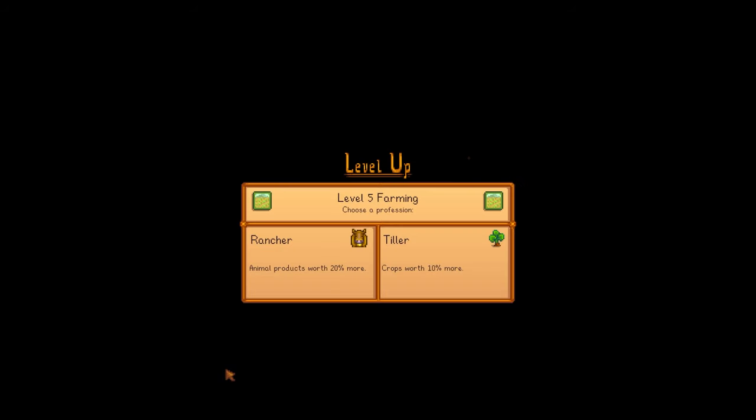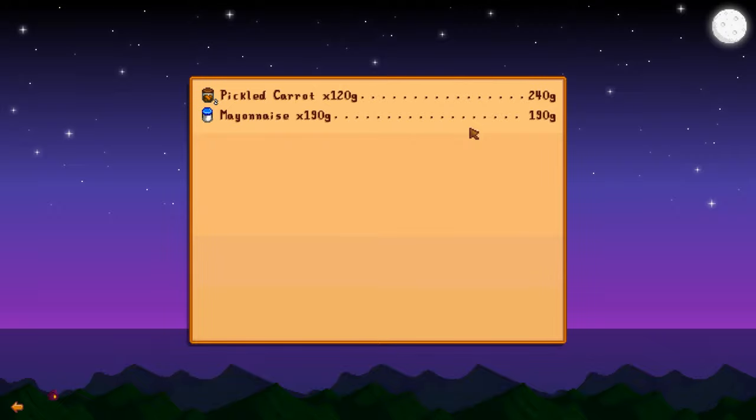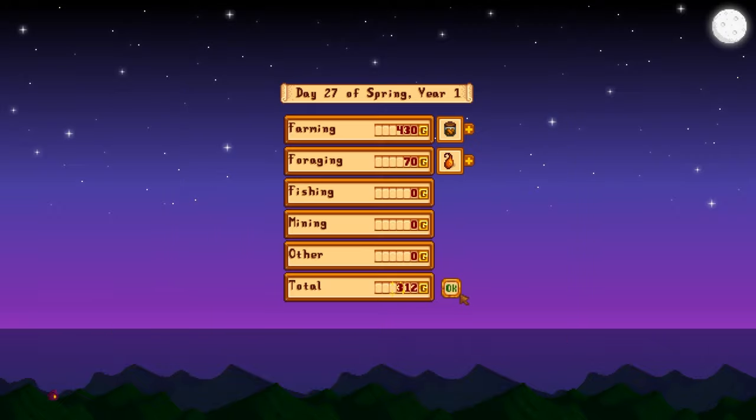We leveled up farming! Rancher or tiller — crops worth more or animal products worth more. We don't have tons of animal products at the moment; the only thing would be eggs, but we're turning those into mayonnaise anyway. I'm going to go for tiller anyways because I think it's the one that leads to artisan — so then artisan products are worth more. We can always change it later on if we've chosen poorly.